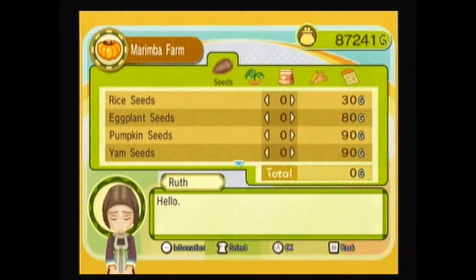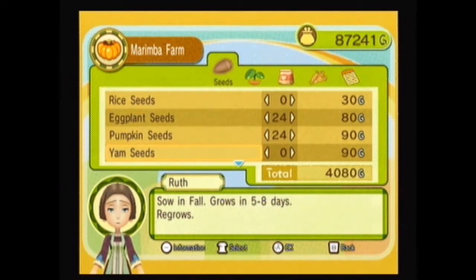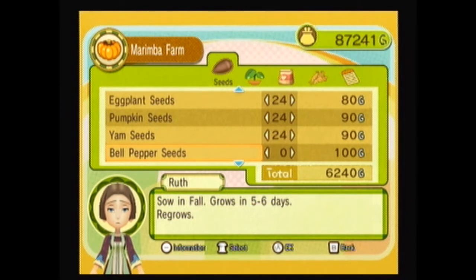Remember, the one field we want to be fully fertilized because we're going to grow crops where fertilization affects them — crops like pumpkin, where it has a variable growth time of six to ten days. That's what fertilizing affects. I'm going to do rows of 24 — five groups of 24 plants. The crops I'm going to use are pumpkin seed, eggplant — which grows in five days — yam, and bell pepper, all regrowing plants for the fertilized field.